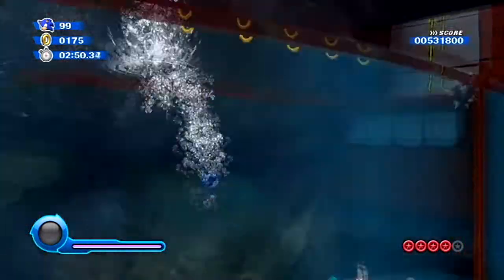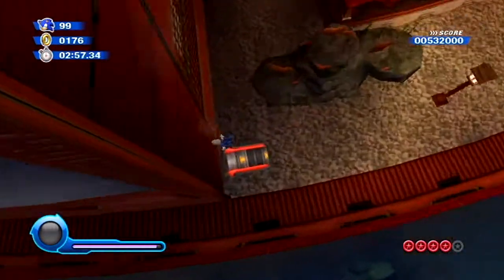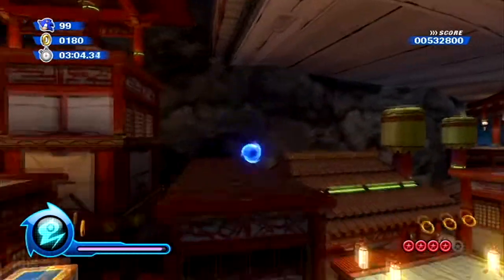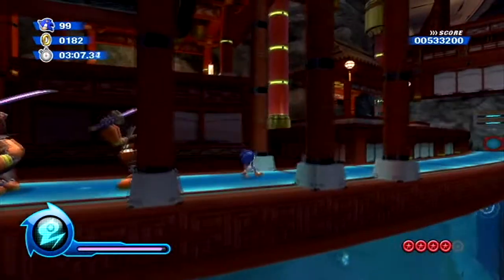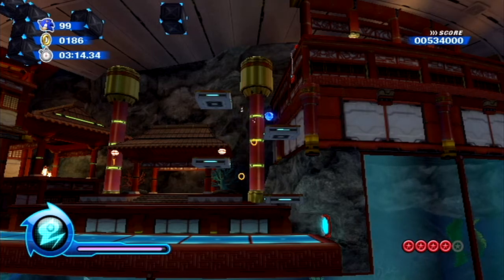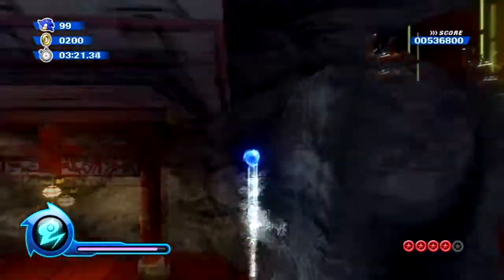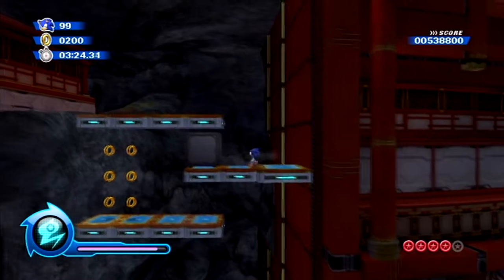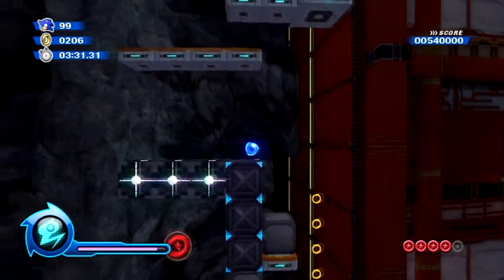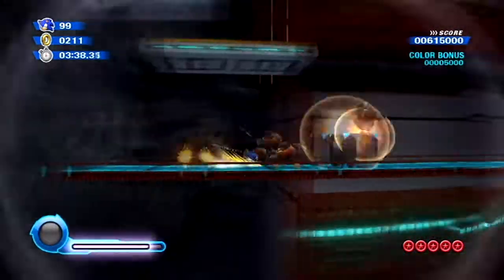Stay elevated onto these platforms right here. We don't want to go down there — we want to go over this spike vault. I guess we can hit the speed booster right here. I thought it was going to hit those spikes. We want to hold on to this laser wisp. Looks like there was another laser wisp right there — I guess we didn't need to hold on to it. And that's the final red ring. I am out of it today.